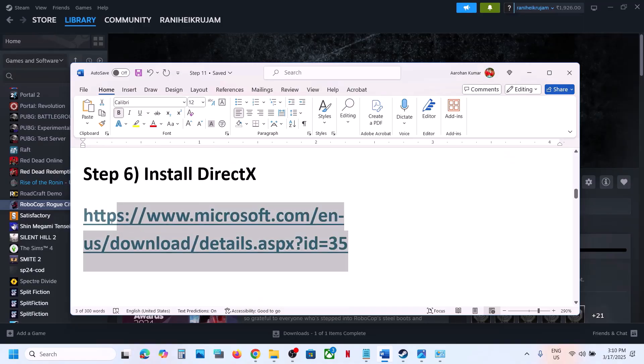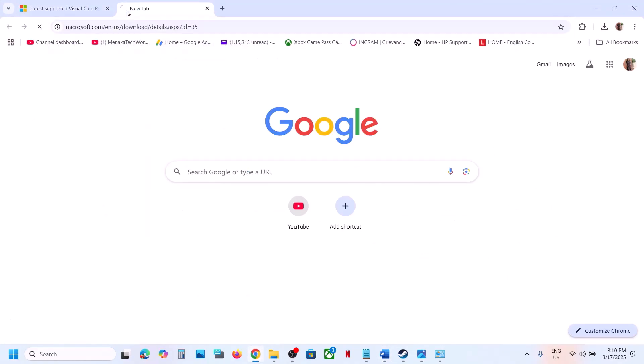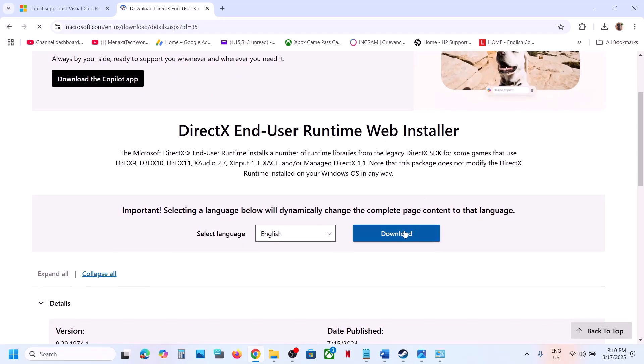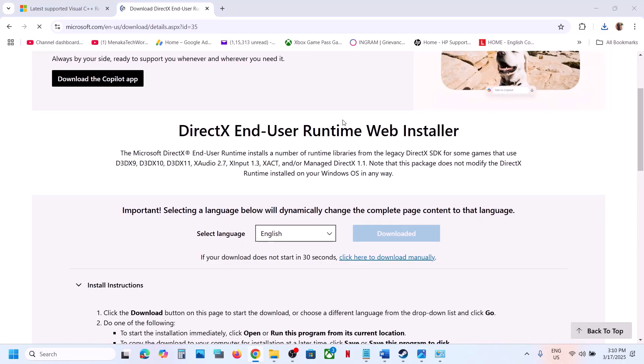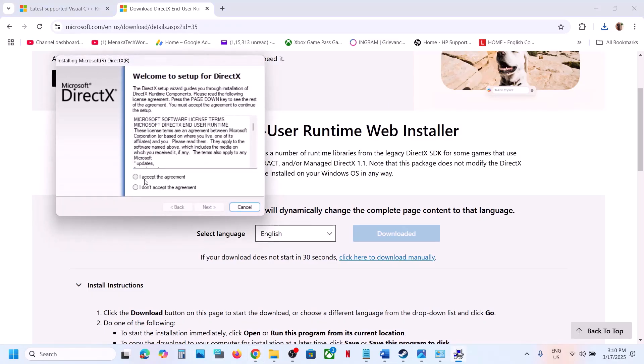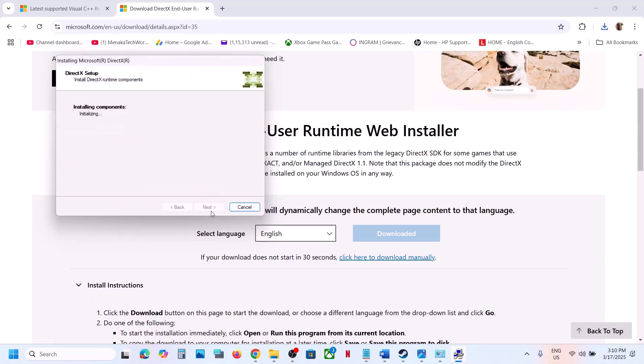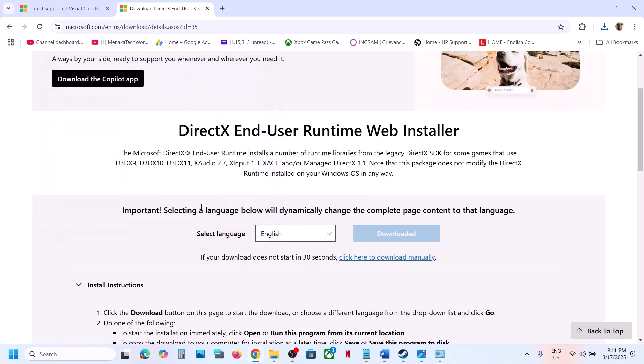The next step is to install DirectX. Copy the link from the video description and open it in a browser — it will take you to the Microsoft website where you can see the DirectX End-User Runtime Web Installer. Click Download, then run the exe file, click Yes to allow, accept the terms, click Next. Uncheck Install Bing Bar, click Next, and let the installation complete.